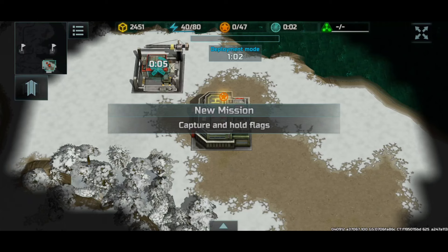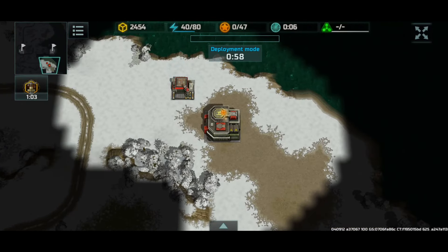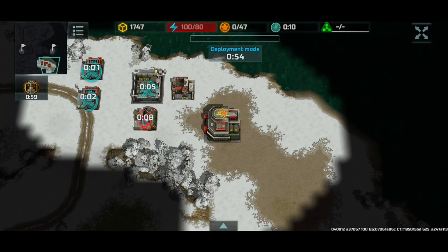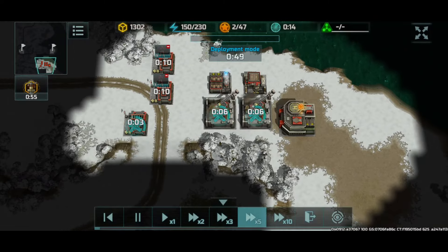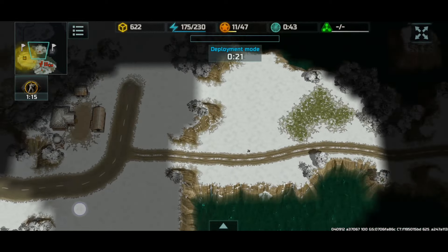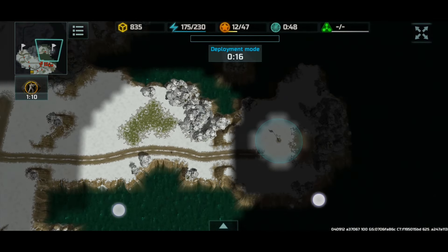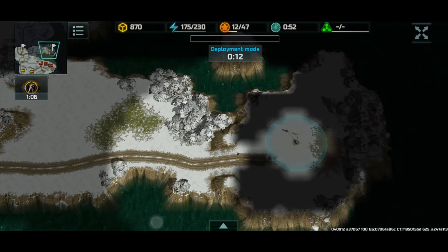Hey guys, I'm back for some more Art of War 3 and today we're gonna be playing on the ugly tongue map. To be honest, this doesn't even look like a tongue at all. It looks more like a very sus thing. Well, let's get on with the battle. We're gonna scout this nice island — peninsula — I forgot what you call it, but it looks extremely incredibly sus.